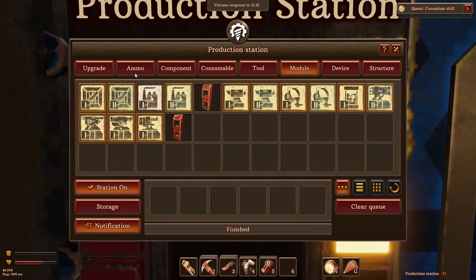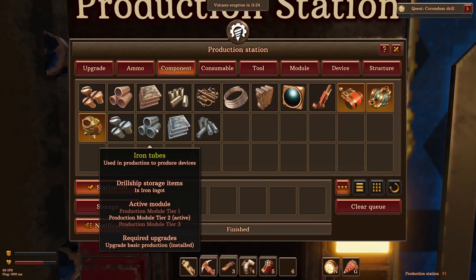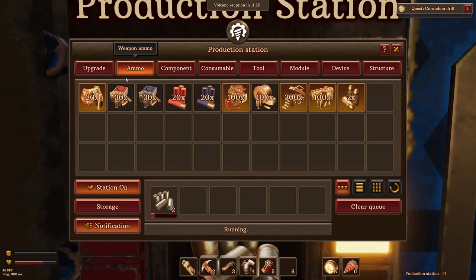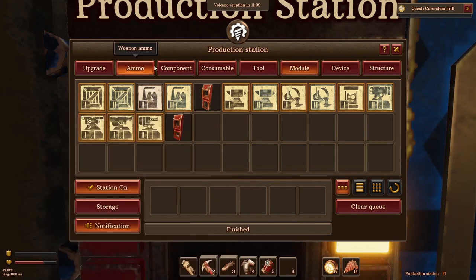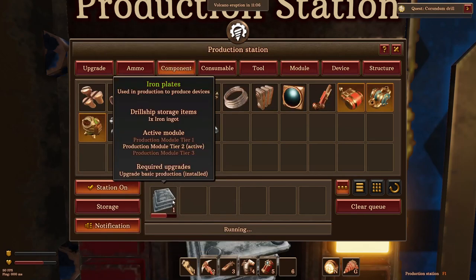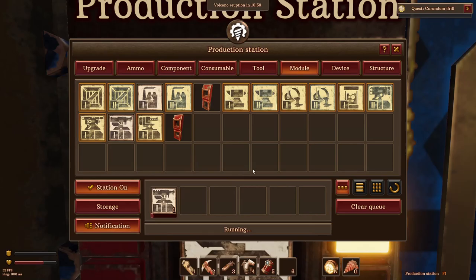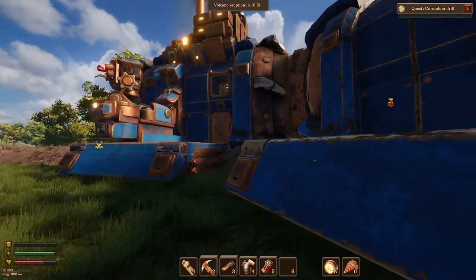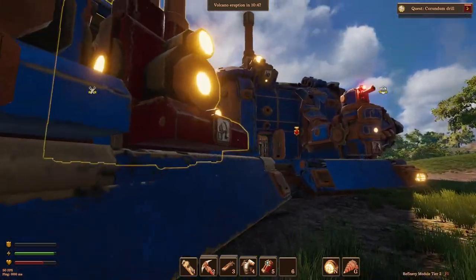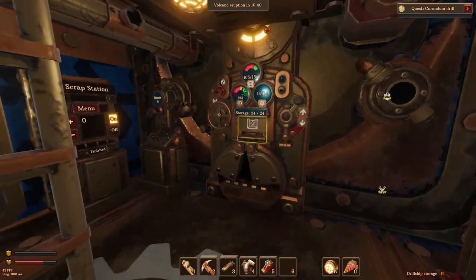What about the shotgun turrets? We've got copper gun components — we need two. Let's make a couple of those, then make some ammo. We need copper bullet cases. Let's make some shotgun turrets. We need plates now. There we go — module, let's make a shotgun turret. I'll kind of put those in the middle here, maybe one on each end and one on each side.